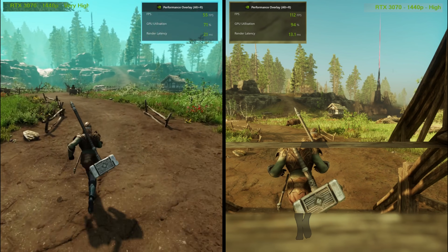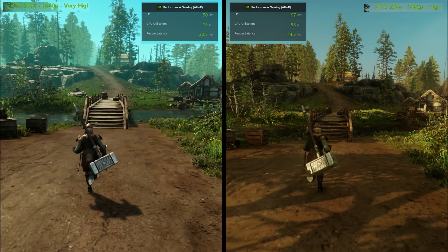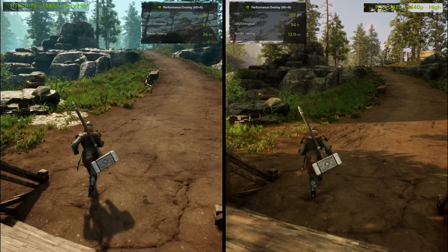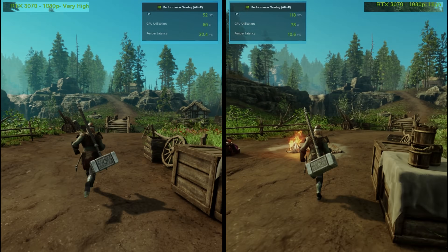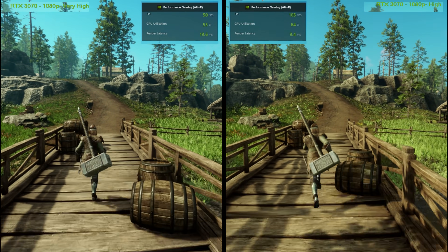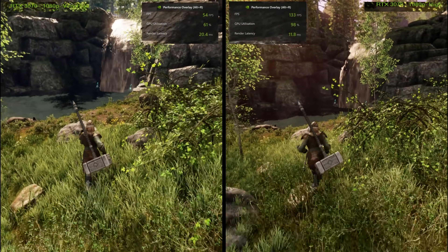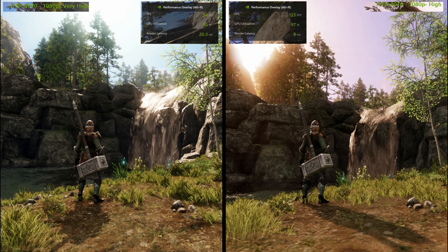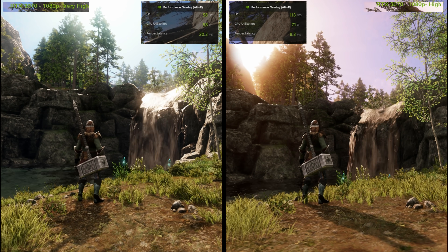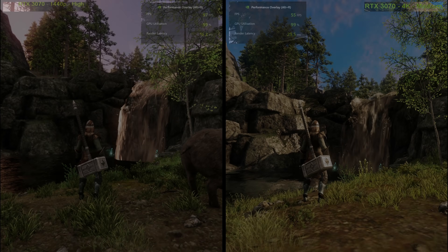I didn't do quite as extensive testing at 1080p, frankly, because 1080p has been kind of dying out as the desirable sweet spot, and 1440p is becoming the new desired standard for those without the need or budget for 4K. But I did quickly find we see the exact same differential at 1080p when it comes to high versus very high. And as you can see even more clearly here, my GPU is a long way from being the bottleneck — it's barely more than half utilized. It might be a disk I/O thing, although I was running it on a fast SSD. It might be the CPU. But seeing as I'm running a Ryzen 9 3900X with 24 well-cooled cores at four gigahertz or better, if it is the CPU, it must be something the game isn't multi-threading very well, because I had tons of overhead. But whatever the reason, it's clear to me very high settings are just simply not worth it.